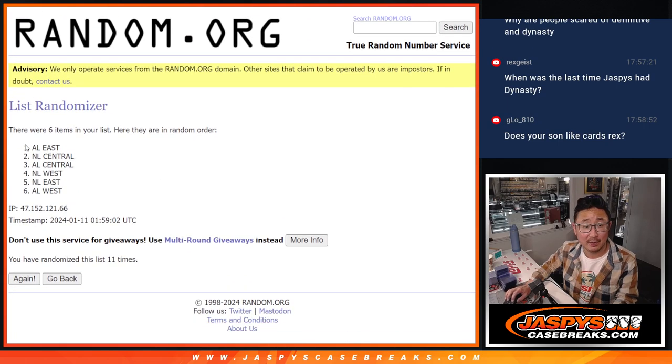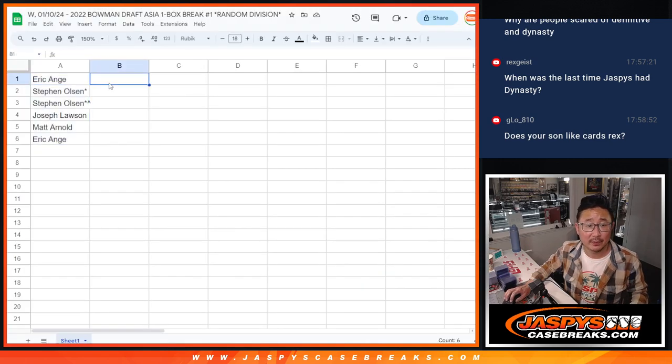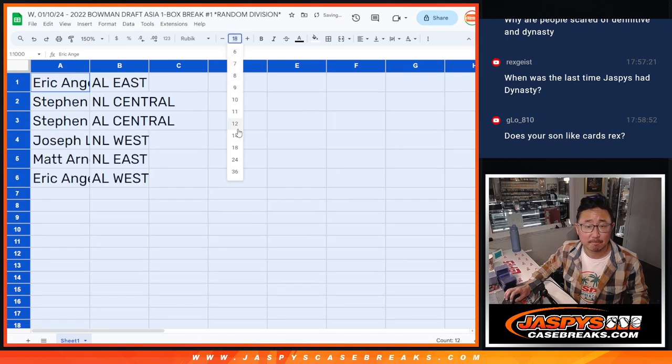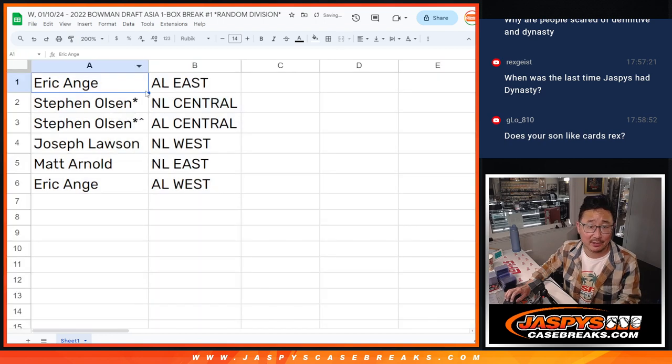And the 11th and final time. AL East up top, AL West on the bottom. So there you go — EA, AL East for you. Stephen Olsen, you got the NL Central and AL Central — you got the Centrals. Joe with the NL West. Matt with the NL East. And EA with the AL West.